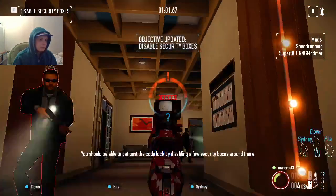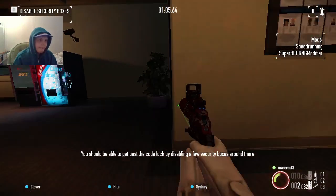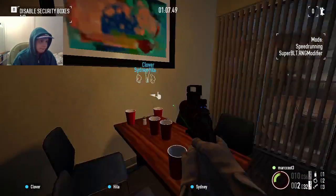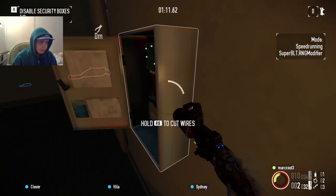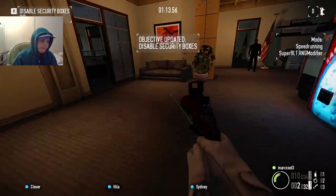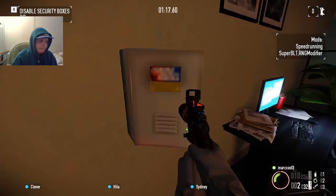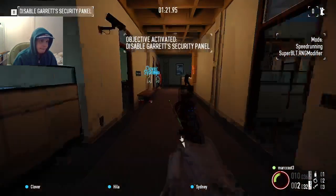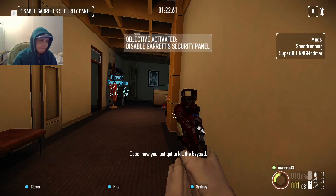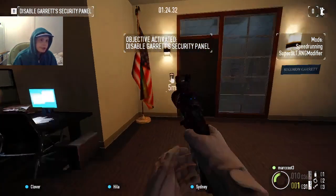You should be able to get past the code lock by disabling a few security boxes around there. Just one more. Now you've just got to kill the keypad. Nice — freeze!